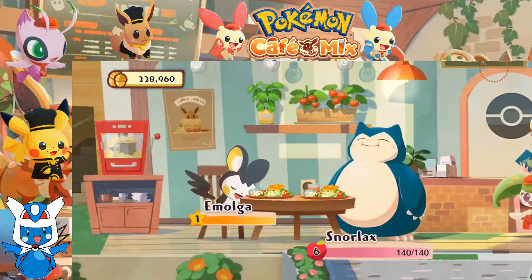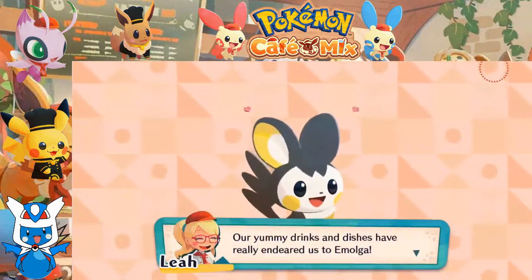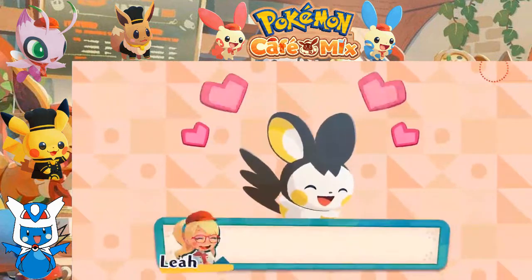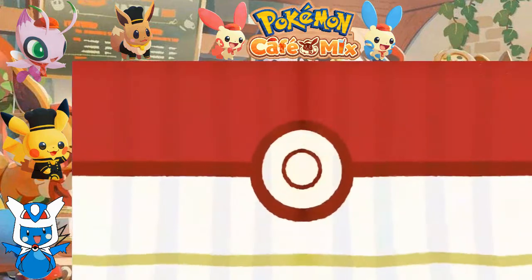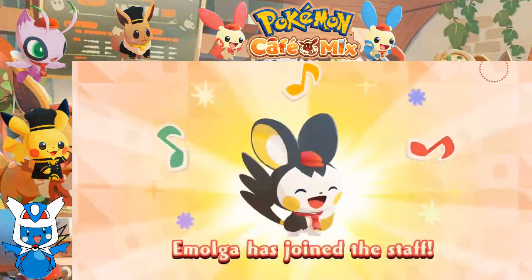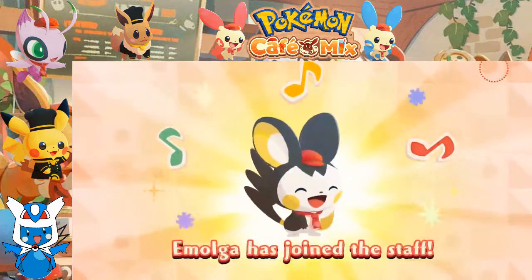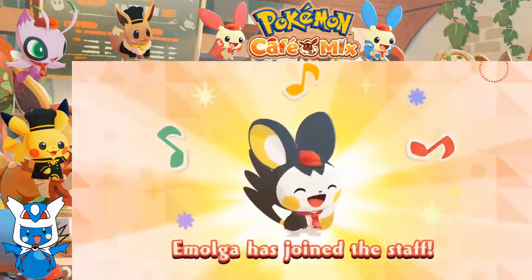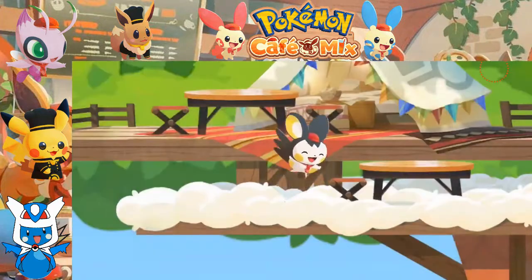Emolga seems happy. Our yummy drinks and dishes have really endeared us to Emolga. Emolga, you want to help out at the cafe too? Gosh, that'd be amazing — there's no way we can turn down an offer like that. With that, Emolga has joined the staff. We now have Emolga as a member of our cafe staff.